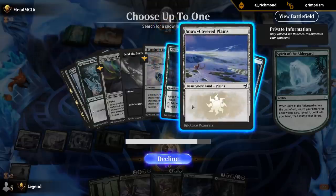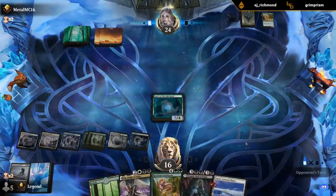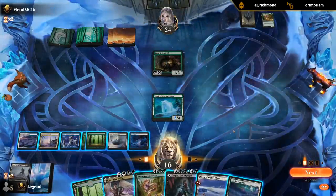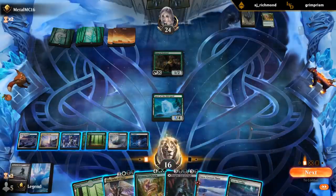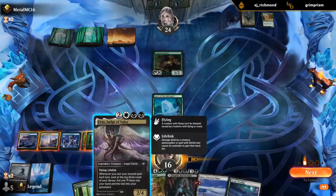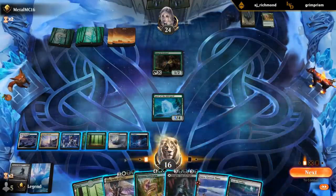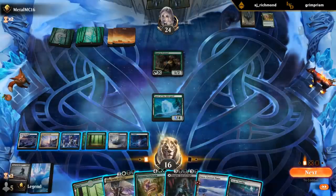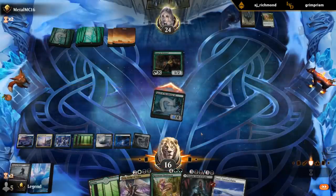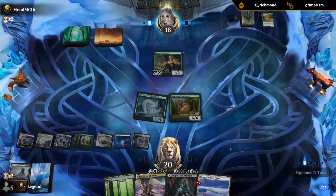Maybe we want an extra untapped land. This turn is probably gonna be a game where we play Lantern since we've got so much mana. Next turn I'll have nine mana so I can go Judge of Valor into Lantern. This turn we can Lintworm and play a tap land. Do we have enough black? We have triple black, so we should be able to Valor plus Lantern. Play a land first. Our deck is really snowballing right now.